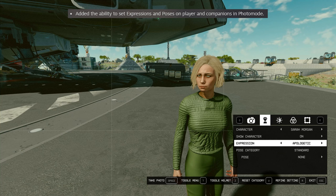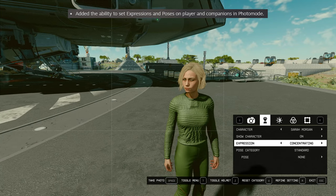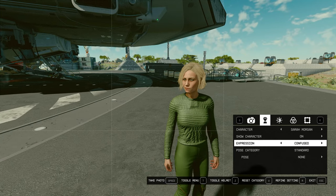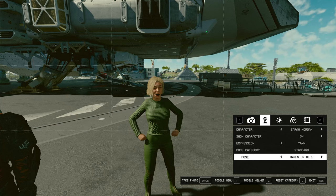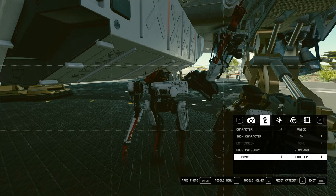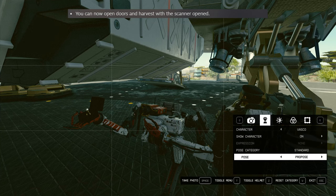Number one, they added the ability to set expressions and poses on player and companions in photo mode. I don't know who asked for this, but a feature is a feature, it's good to have. To be honest, some of the poses — or at least the combination of expressions and poses — are a little bit weird, but most of them are okay. It's cool, especially the ones for Vasco. I think those are pretty cool.